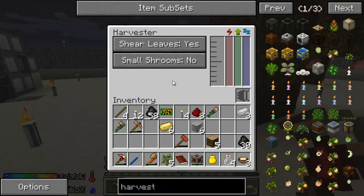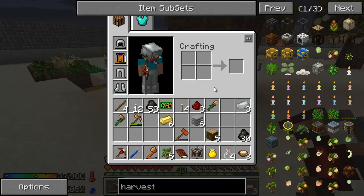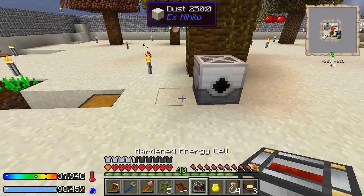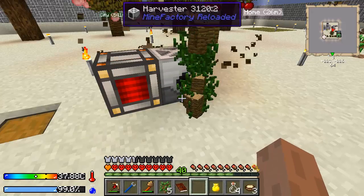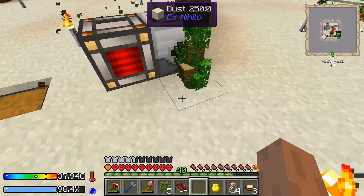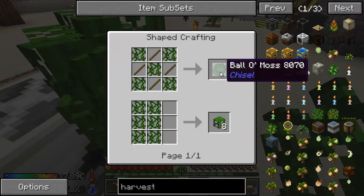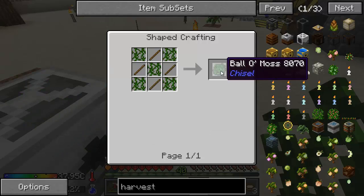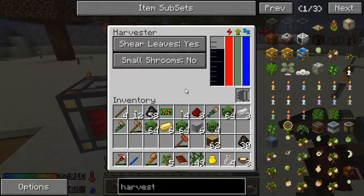Shear leaves — yes. We don't have very many saplings but I can get them. Shear leaves. Let's give it power, see what happens. Boom. So we got vines, leaves, and wood. I can do anything with vines — scaffolding, ball of moss, that was it. It's kind of a waste. Look at all that sludge.